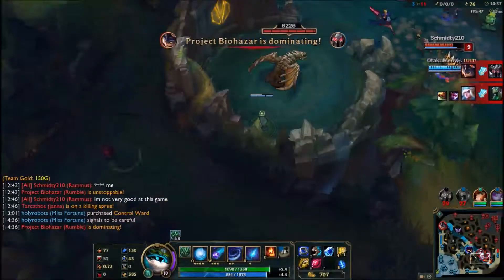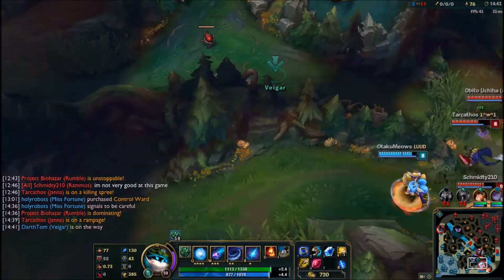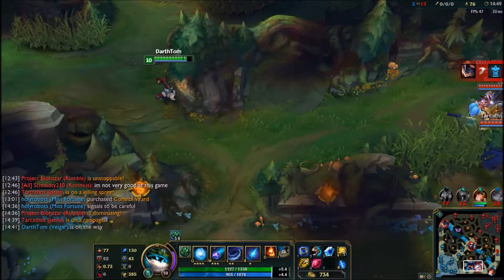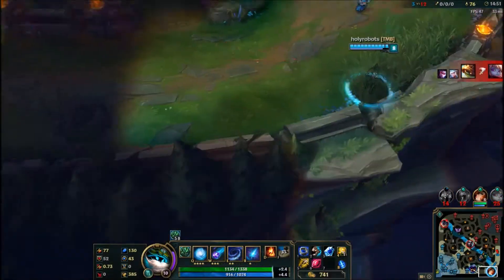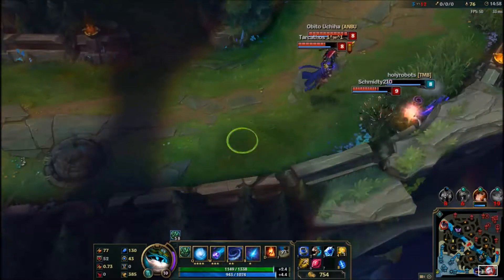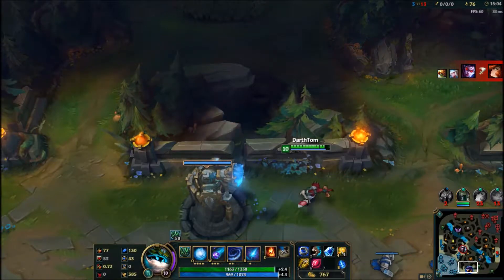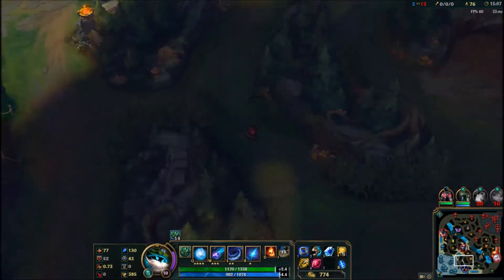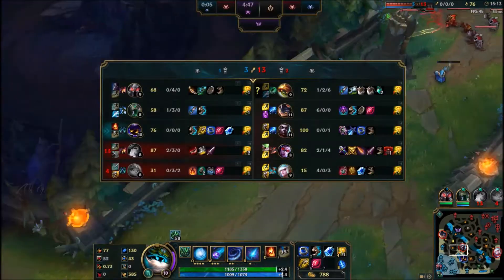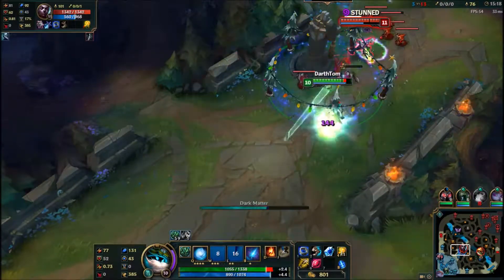Echo eventually goes back into bot lane and I try to help, but it was a little too late to save Poppy. MF bites the dust in that 3v1 situation — she had the right idea trying to get back to base, but unfortunately they found her.